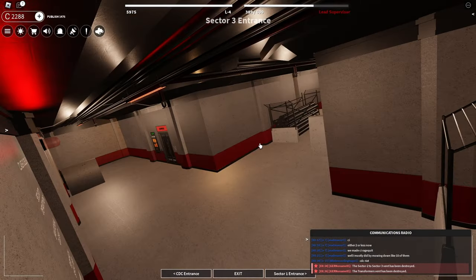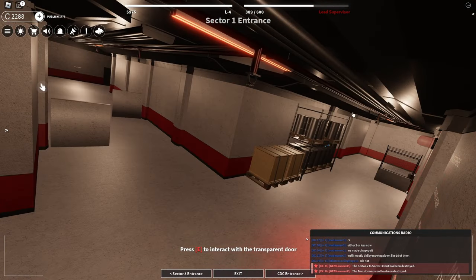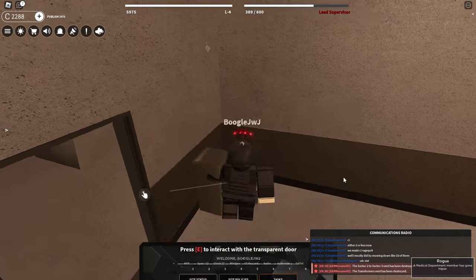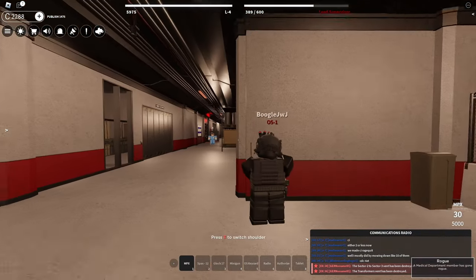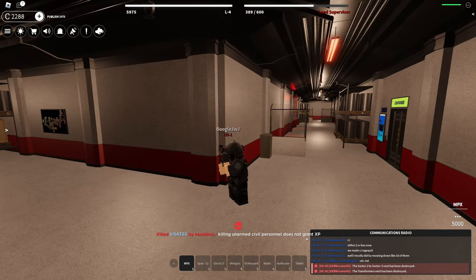This entrance is good to check in case there's a Chaos Insurgency that comes from this area, same with this thing here — Chaos Insurgency come from here, right? Oh, somebody is rogue! And I can actually see his outline here. Did he breach an SCP or something? I don't know what he did, but that guy was rogue.